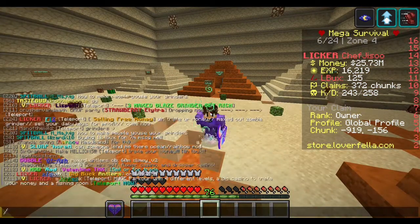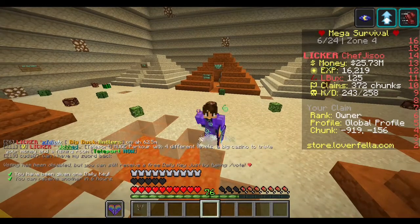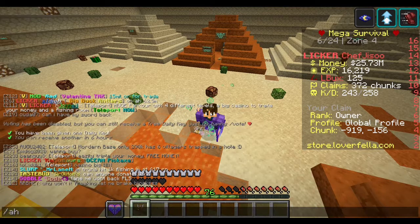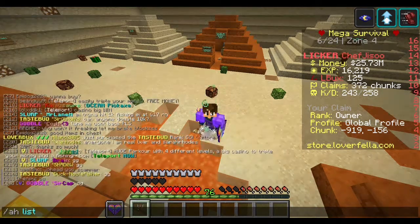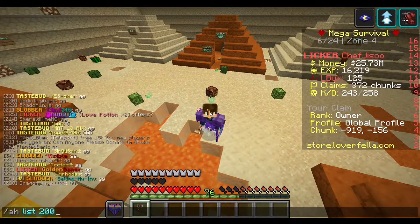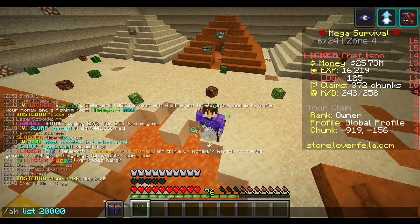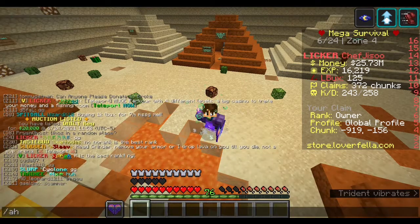First I'm going to show you how you can sell your items on the auction house. I'll grab a daily key, which you get by doing slash daily — you get one every six hours. To list it on the auction house, you do slash ah list, then the price you want. This would sell for about 20,000, so make sure you put the right number of zeros in. So many people accidentally put the wrong price and someone buys it too cheap — do be careful. That is now listed on the auction house for 20,000.